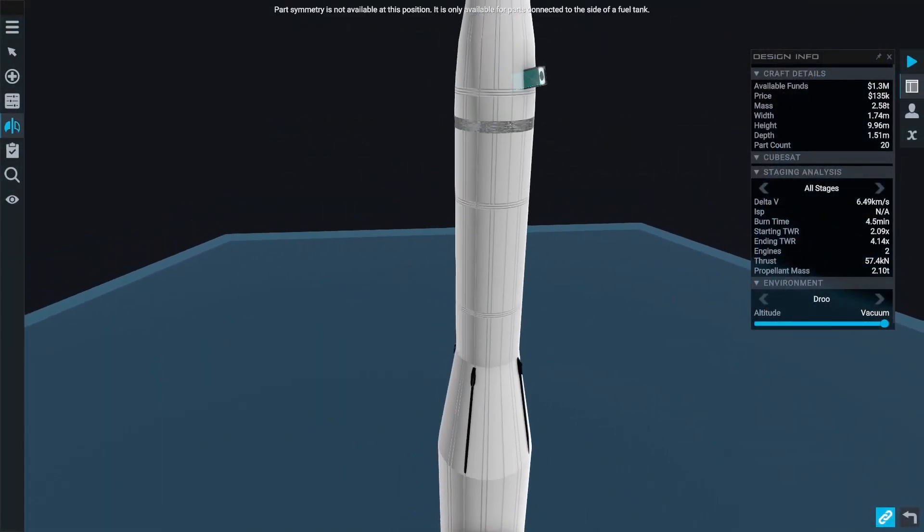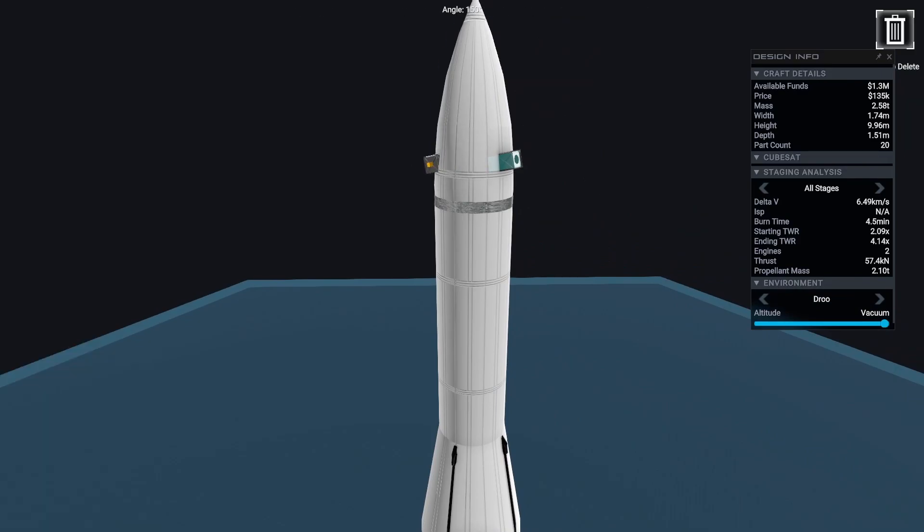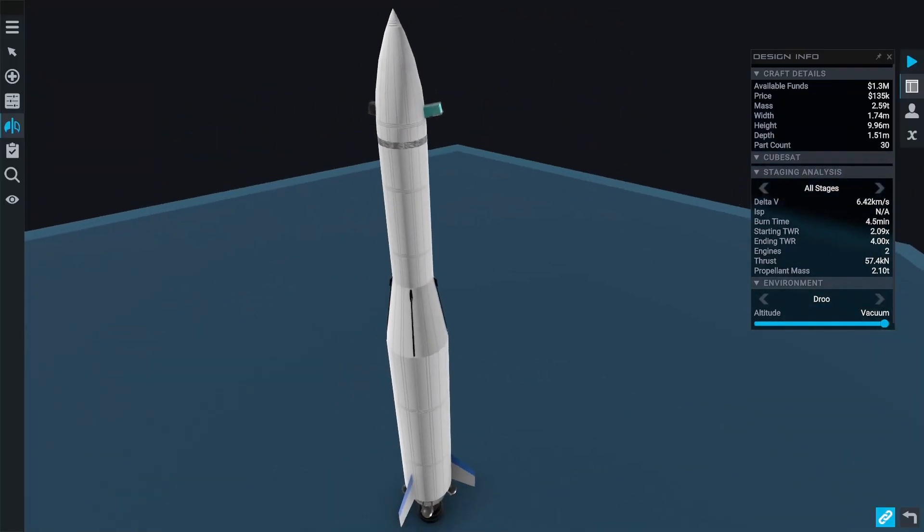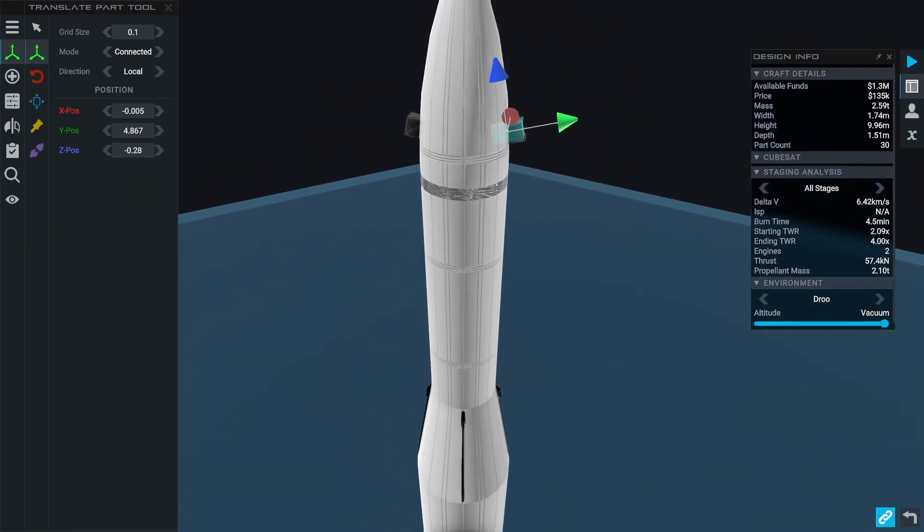Building this time is pretty straightforward — we simply add a second CubeSat deployer on the opposite side of the nose cone than the first one.